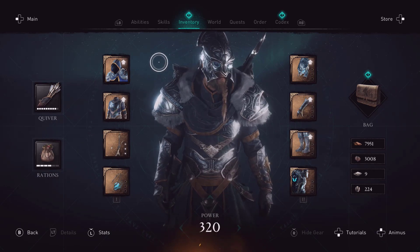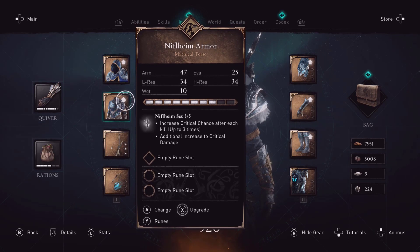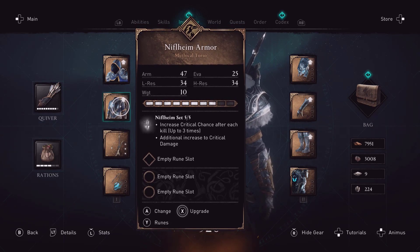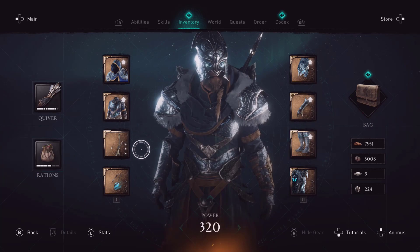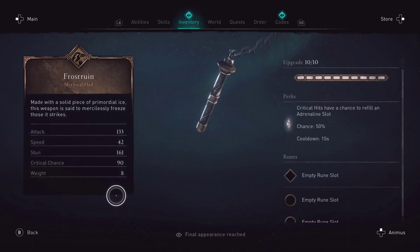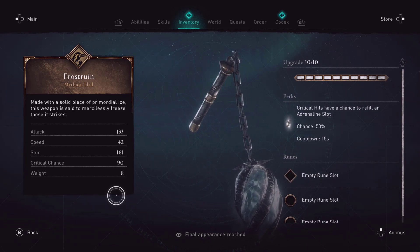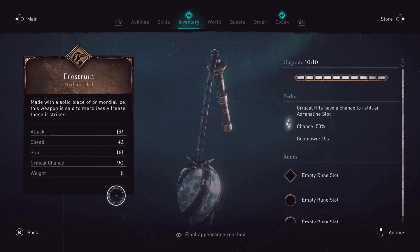Let's get into the stats — the fun part of these videos. It increases crit chance after each kill, up to three times, with an additional increase to critical damage. That sounds good if it works — I seem to be having some issues with it. Here's your weapon: the frost rune.